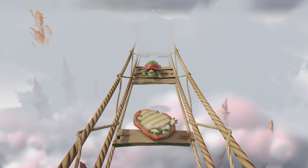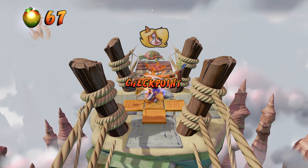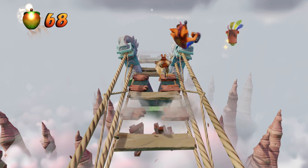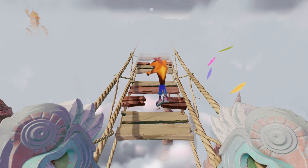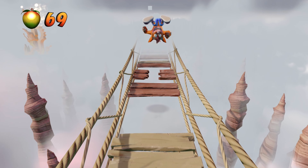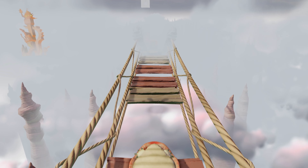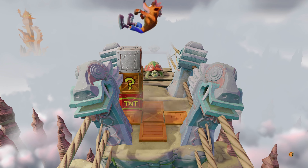If you die, don't worry — you can go back to your checkpoints. If you struggle with the jumping on the ropes, feel free to take your time and jump on the turtles instead. As we're destroying a lot of these boxes, be careful spinning too much — we want to be able to grab those tokens for our bonus level. You don't want to spin those away. There are 45 boxes to collect, and a lot of them are actually going to be in our final bonus level, so we need all those tokens to get into it.